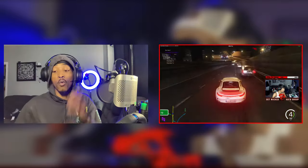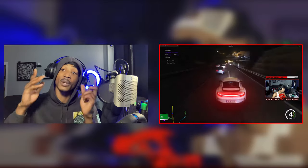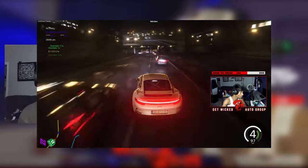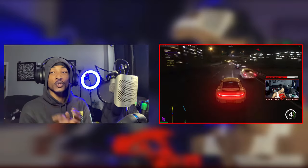Number three: white lining. White lining is when you drive extremely close to other vehicles, causing you to drive on top of the dotted line in between the two lanes, like this. When you white line, you can get a score multiplier of up to four and a half times, which helps your score go up even faster. But you gotta be careful because one little tap and your high score is history.